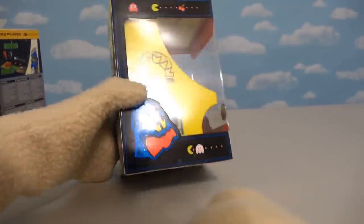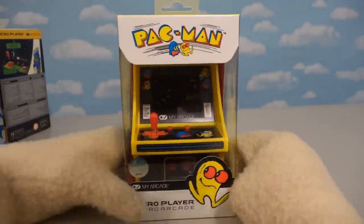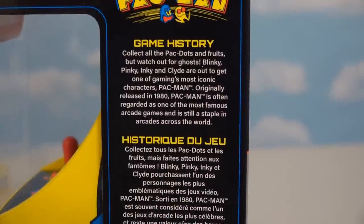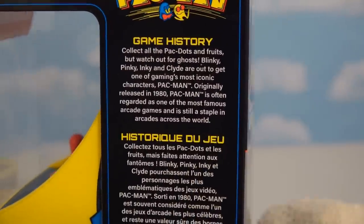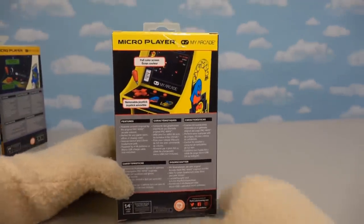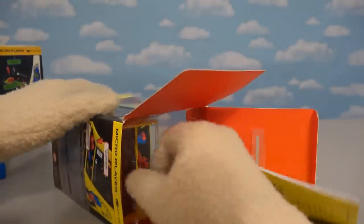Just look at this box — super cool! We've got the ghost monster over here, and on this side we've got Pac-Man. On this side it tells you about the game's history. Check that out, that's a nice little bonus — I don't remember the last ones having that. And then on the back we have all the features that you can find within the game.